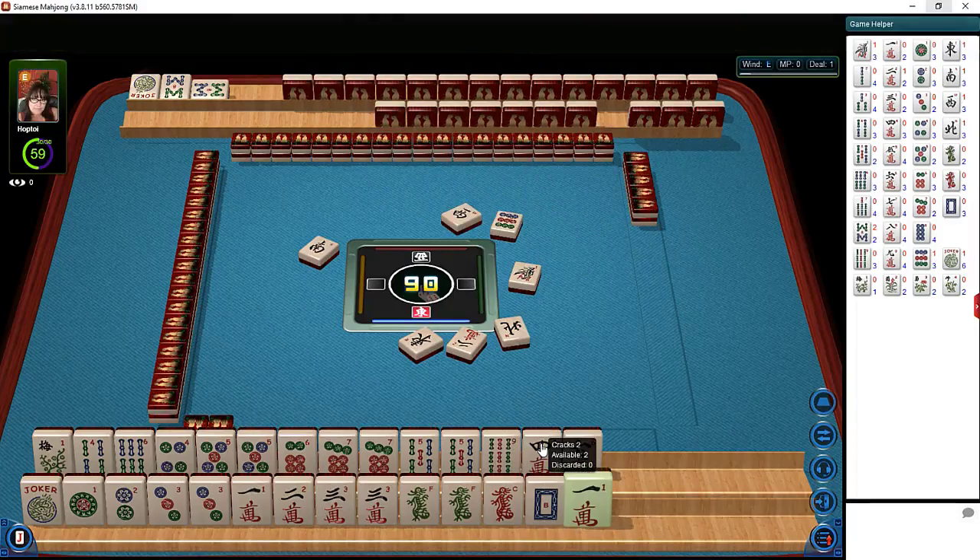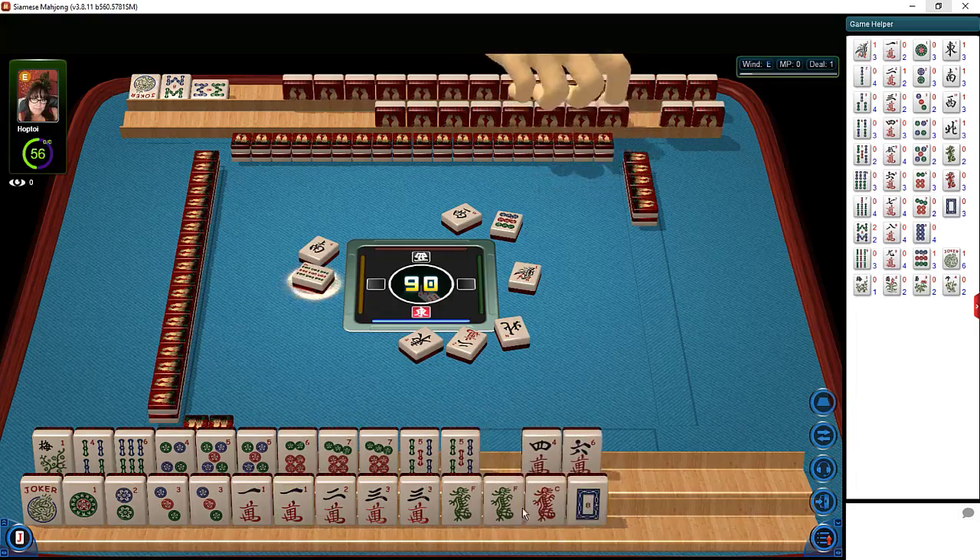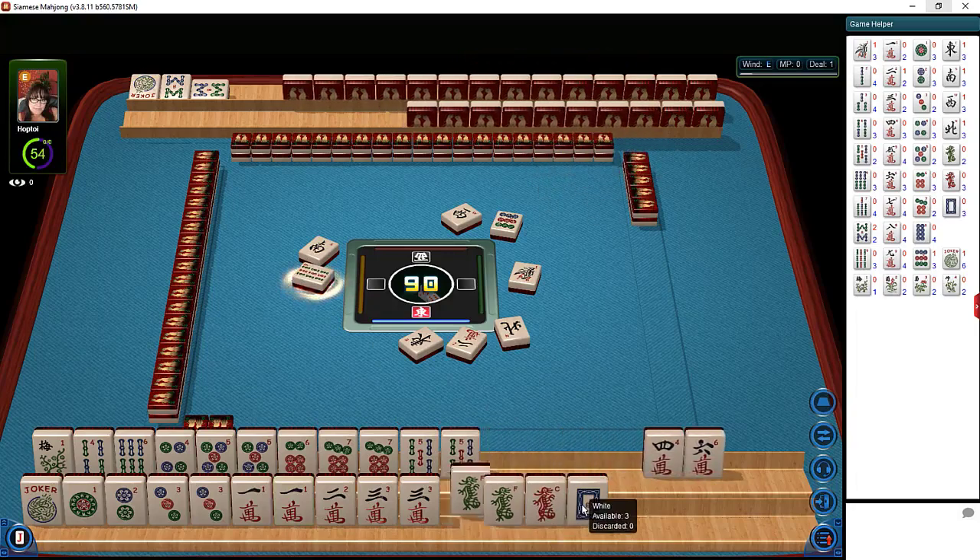We would need pungs of fives and then a kong — there's a keeper for that concealed hand. Let's discard. We could do maybe four-five, four-five, six or four-five dragon. I'm trying to figure out how to use this green dragon. Let's let the nine go — nine bamboos. Let's move these dragons up and see if we can do something there.